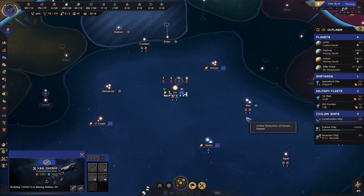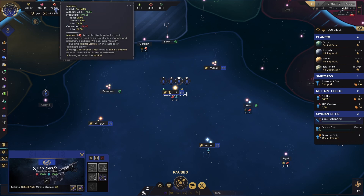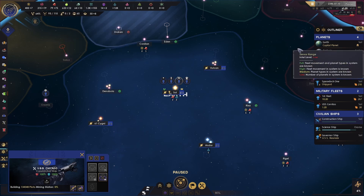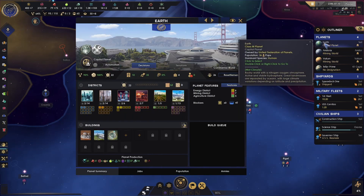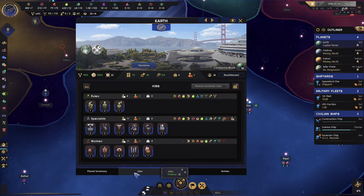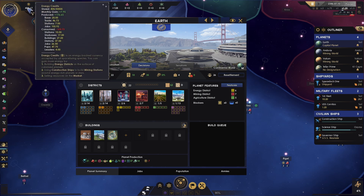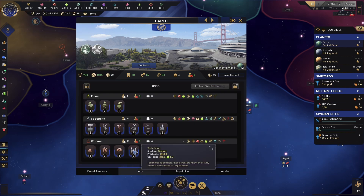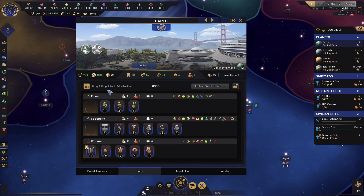It was unable to build the mining station, so the resources have been refunded. Let's come back and try it again — I think it's because we were busy building. You might remember earlier we were only gaining 20 minerals per month; now we're gaining 75. The bar has finished on these, so we now have our two mining districts each producing 15 each. For Earth, we're starting to run low on energy credits — technicians are our main credit producers, so I'm going to click this to set technician as the main job type on Earth.